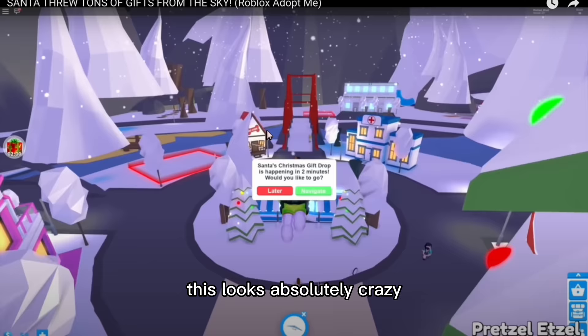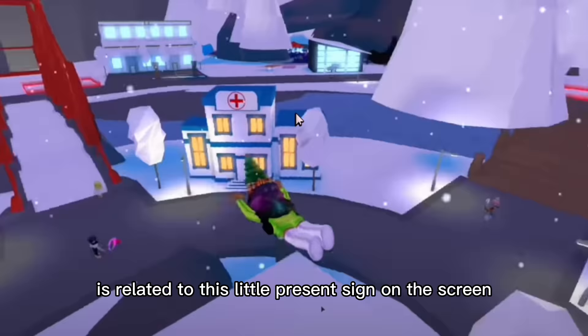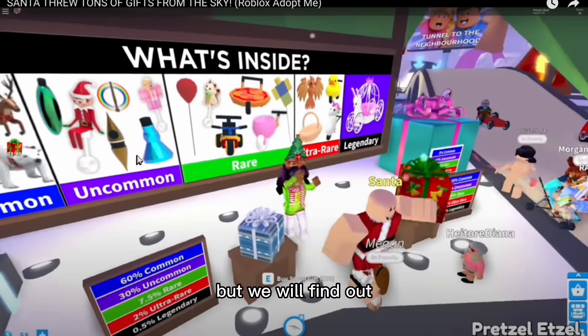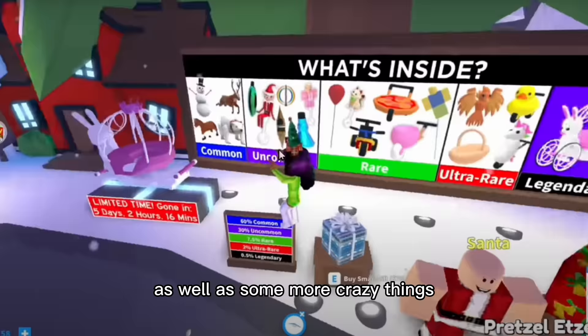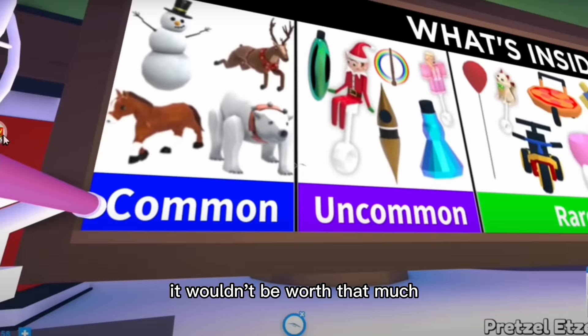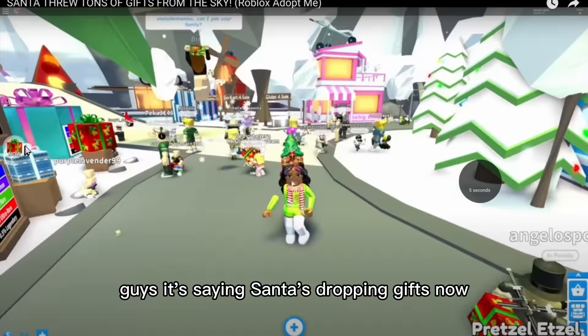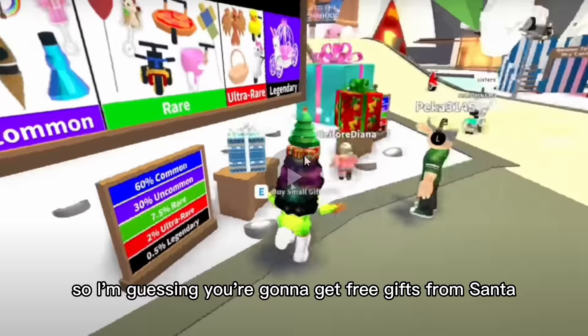Wow, look how cool this map looks — this looks absolutely crazy. There's a Santa's Christmas gift drop happening in two minutes — would you like to go? That's pretty crazy, and I'm guessing this is related to the little present sign on screen with the countdown. I'm guessing inside the gifts are these items on the Christmas gift board. Look at the crazy presents in the gift board — there's a snowflake potion, a teleportation potion, and some more crazy things. At this time it wouldn't have been worth that much, but now it's worth like good mega legendaries in 2022. It's saying Santa's dropping gifts now, and as you can see, people are actually holding their gifts and are going to open them.